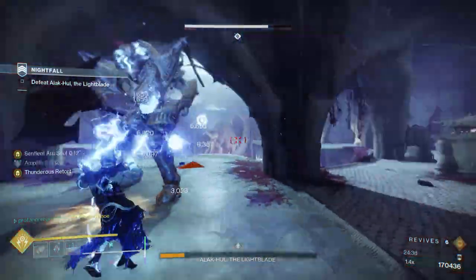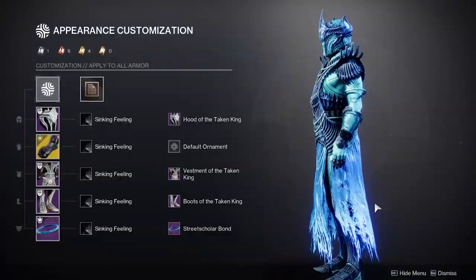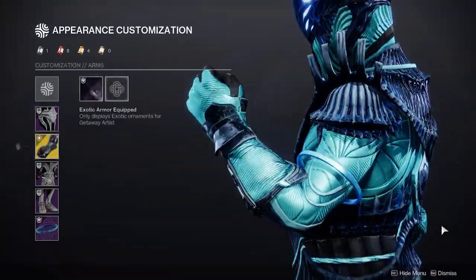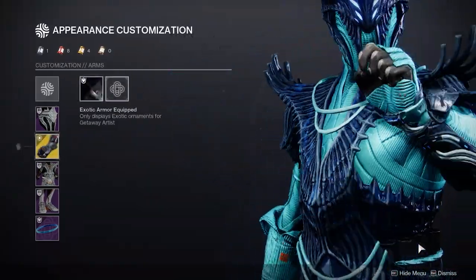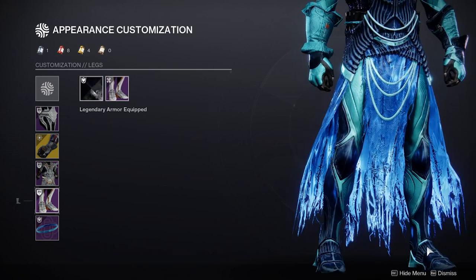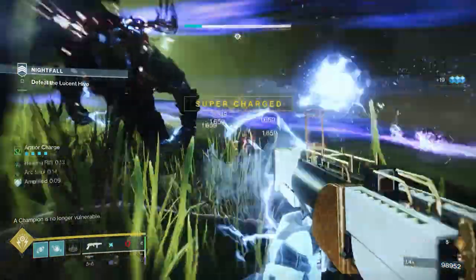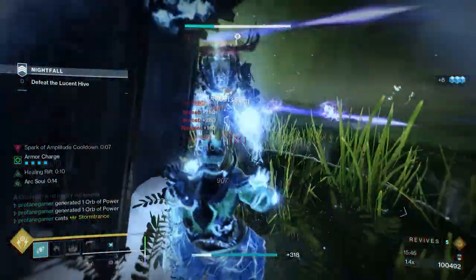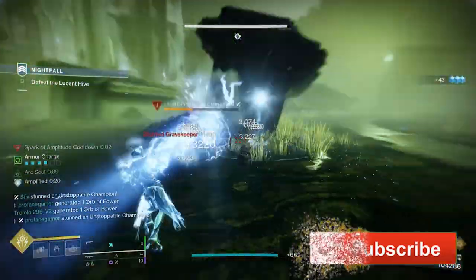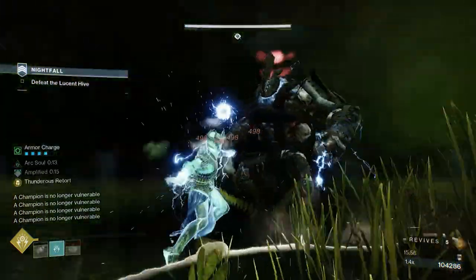So Guardians, in closing, you can embrace the full potential of Arc energy with this electrifying Getaway Artist Warlock build in Destiny 2 Season of the Deep. Unleash your overpowered Arc abilities, dominate the battlefield, and ensure your enemies know the true power of the Stormcaller. I'd love to hear your thoughts on the Getaway Artist and Arc builds in general during Season of the Deep. Thank you as always for checking out the video — if you enjoyed and found it helpful, be sure to hit that like button and subscribe if you're new. Until next time Guardians, this has been Profane, wishing you all some happy hunting.